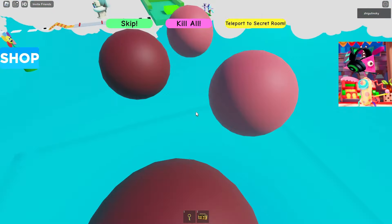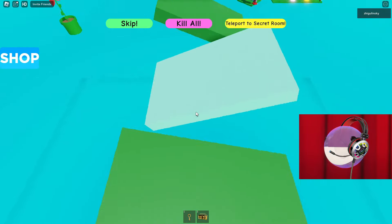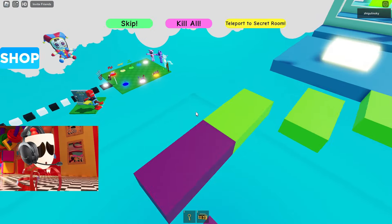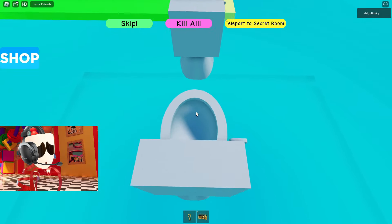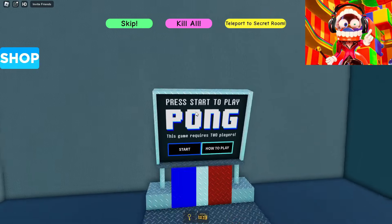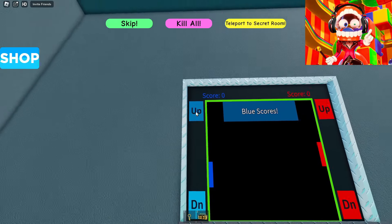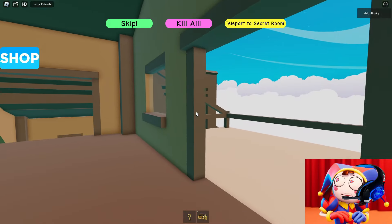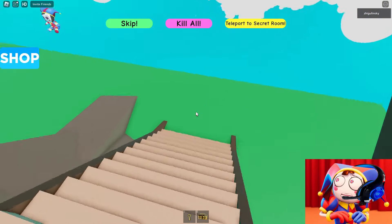Now we can continue further. The finish line is very close. It's very strange that in our circus obby they added only one Pomni model and nothing else connected with our cartoon. But nevertheless, this obby is quite complex and interesting, so I'm still glad that we played it. Come on Jax, push a little more. Did you notice there's some kind of huge room with Robux? And here is the end. We use this key to open the door. Wait, where are our Robux? Why is there some kind of ping pong here? It requires two players. The main thing is that we completed this game completely.